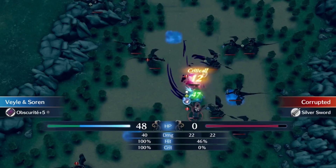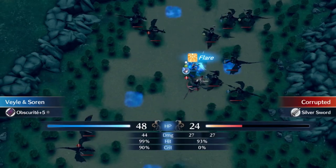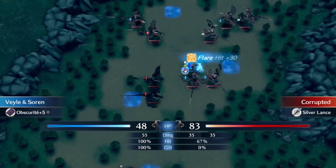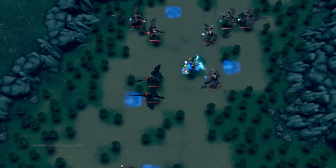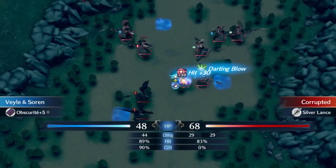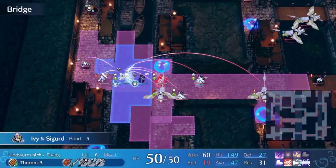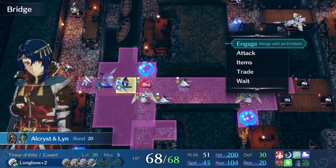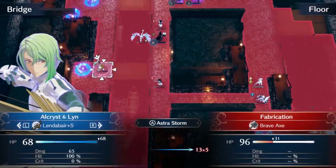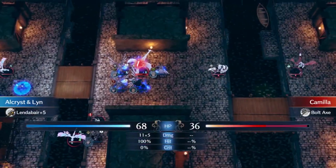Wave 2 gave us Sorin, Camilla, and Hector. All these emblems are powerful in their own right, and if you want to see how their pairings can solo maps and engage, you can find videos for each of them on my channel. Sorin is a dangerous dark magic user that, when paired with Veil, essentially becomes unkillable. Camilla doesn't get as much love, but she has a range of utility that can really be used in battle.